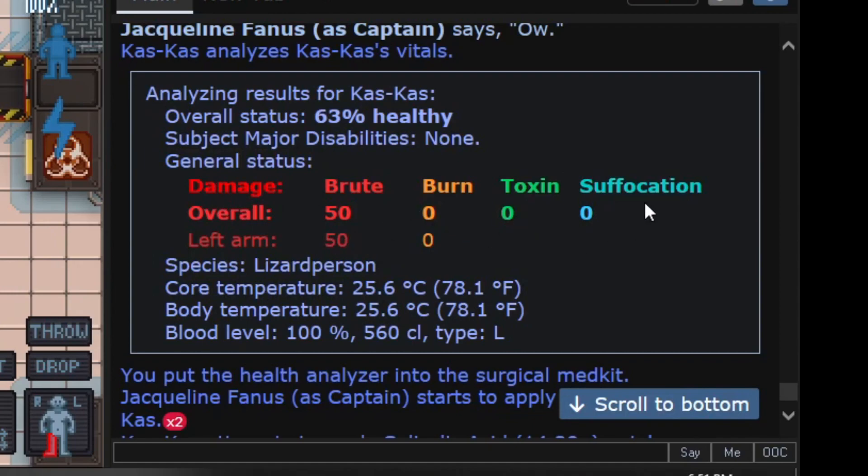This section shows the damage stats: brute, burn, toxin, and suffocation. If all these numbers add up to 200, they're dead. If it's over 100, they're going to be in crit. If it's over 140 or 150, they're in hard crit — they can't move, can't talk, will start suffocating and die without help. Soft crit — around 100 — they can still move a bit but are very vulnerable.